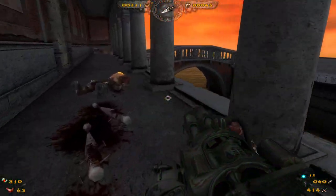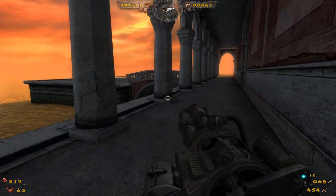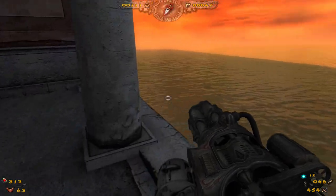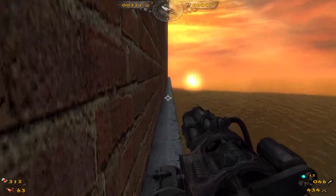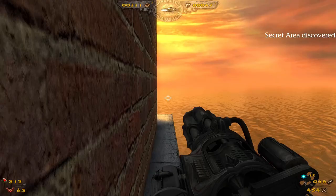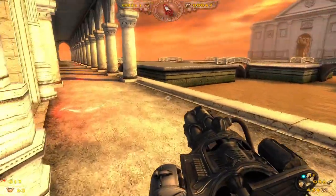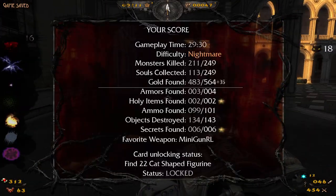There we go, that takes care of business. Let's see if a figurine is hiding over here. Oh, something just appeared here — it's just health, I don't need it. But that was the secret. I just figured a figurine would be hiding back here. Well, that was the last secret, so that's nice. We're almost there — we only need four more figurines.